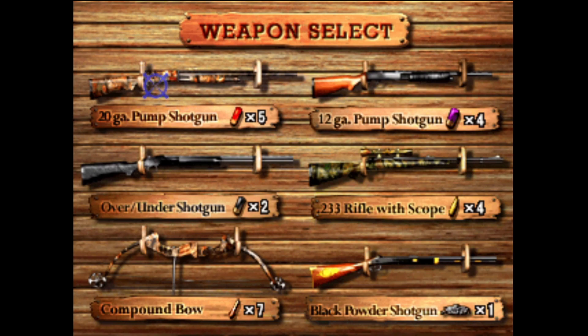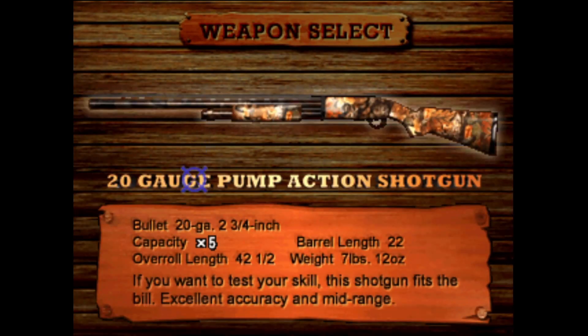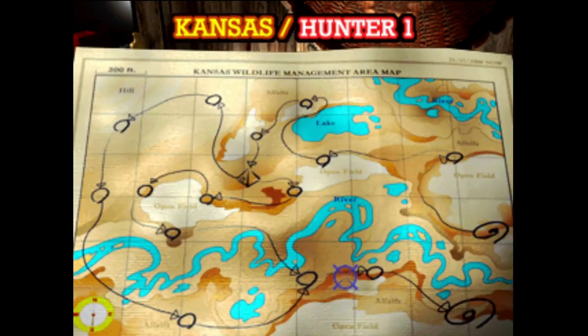Let's go to 20 gauge. Bullet, 20 gauge. Two and three-fourths inch. Capacity, five. Raleigh, forty-two and a half. Barrel length, twenty-two. Weight: seven pounds, something ounces.